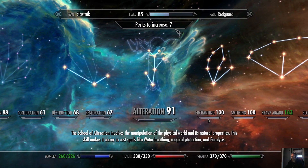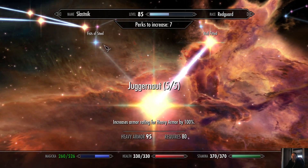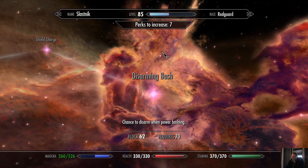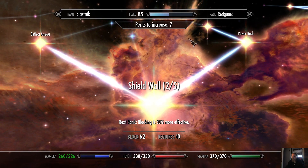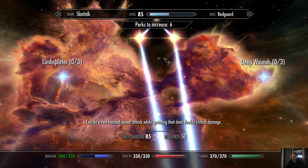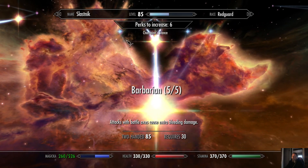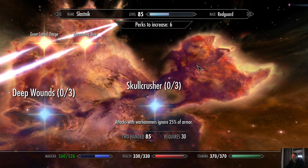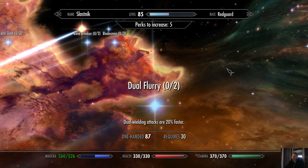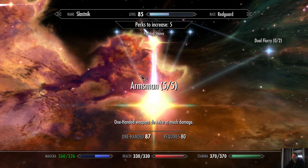Destruction's up to 68 — I'm impressed by that. Heavy armor 163 — we are full juggernaut. We can't take the weightless thing easily, but we can do it with the Steed Stone, which is what we're doing. We can take the next two-hander, which I was kinda hoping for, and I think we have everything else we really want. It's Limb Splitter — oh, battle axe. There must be Deep Wounds. One-handed, we can take the next one — that's rather good. We never did take Dual Flurry or Bladesman, apparently, but we've got Decapitate, which is kind of what we're mostly after.